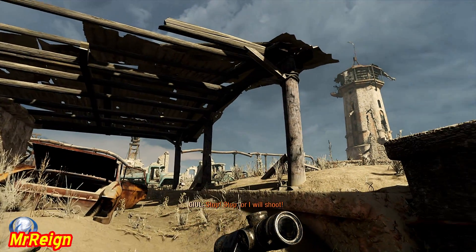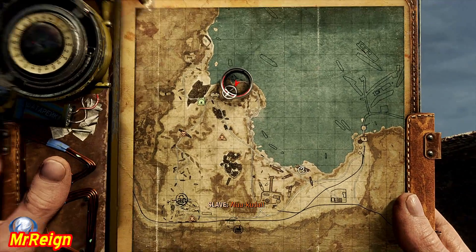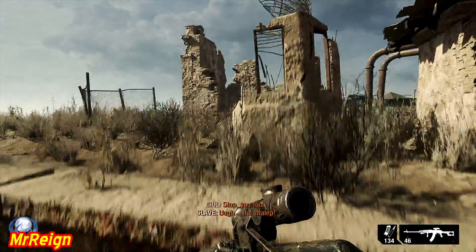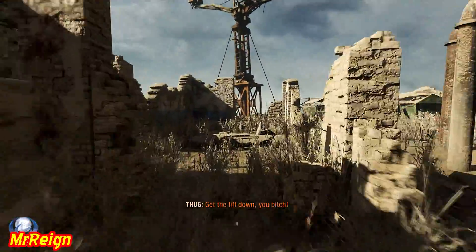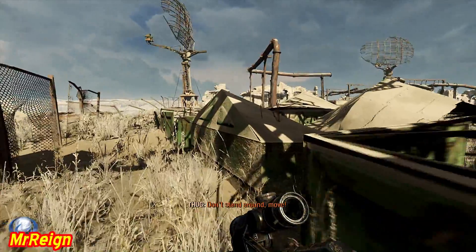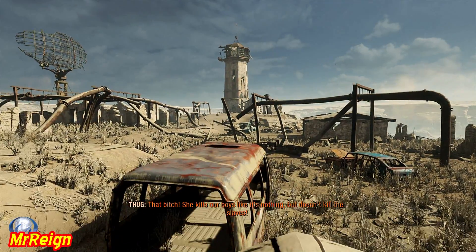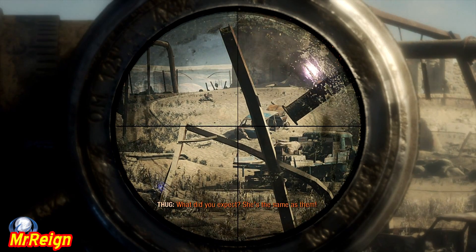This is part of the lighthouse — you will come here with the story, fairly straightforward. You're going to get a whole host of guys that are fighting. What you want to do is run to the left and find yourself a nice perch, then just take guys out from a distance. This is my first playthrough so I didn't have the sniper scope — this will make it a lot easier once you've done the crane mission first. Find yourself a spot and go to town.